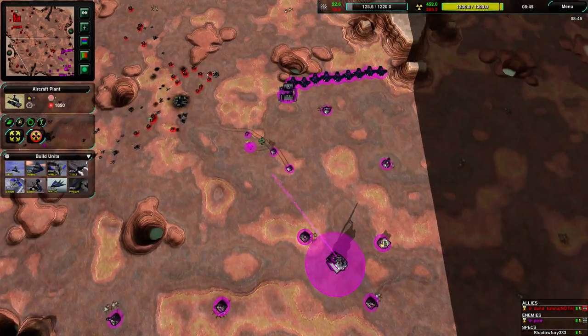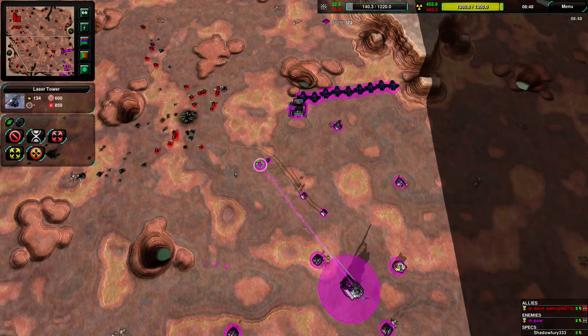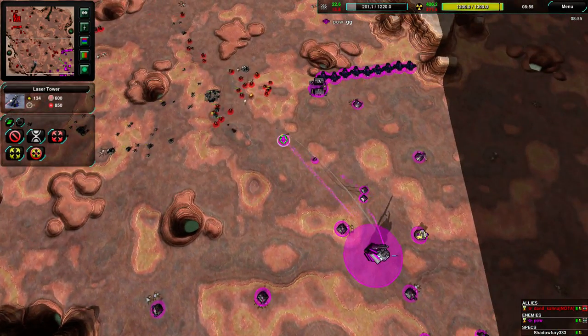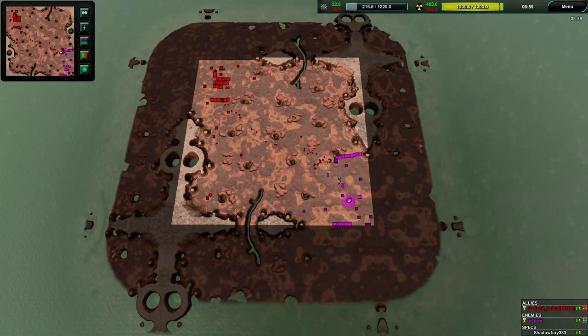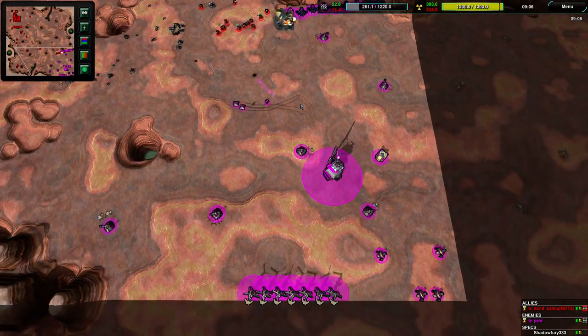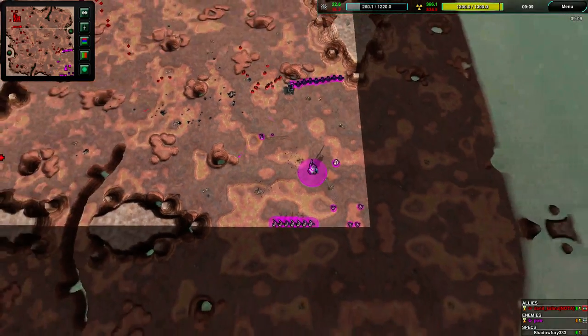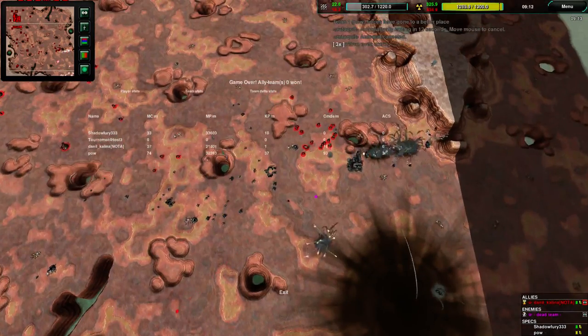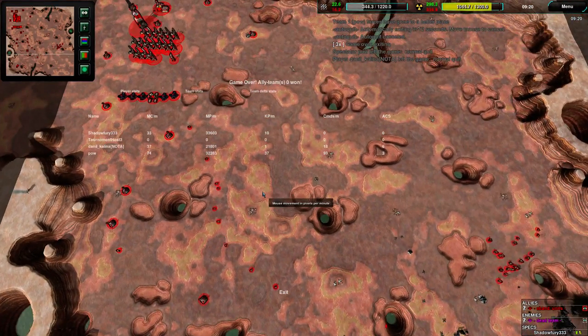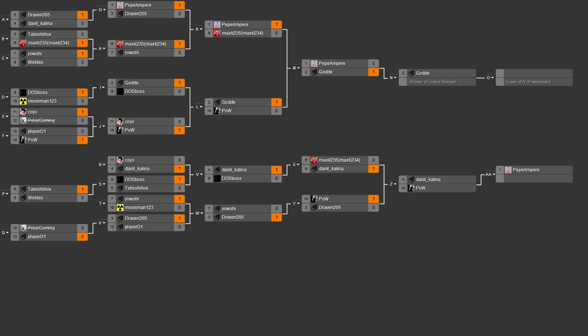Pau is building up another laser tower, trying to consolidate, but it's a losing position. The Radar is down for Pau — Pau is in the dark. Radar sees the entire map, and Pau does not have it. I think Daniil is going to take this game from here. The map belongs to Daniil. That is a GG — Pau self-destructs everything and has been eliminated. It was a valiant effort. So Daniil will be fighting against Pepe Ampere, and the winner of that will fight against Gode. Stay tuned.